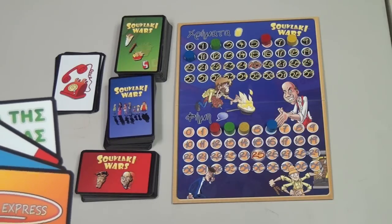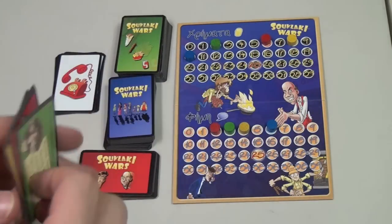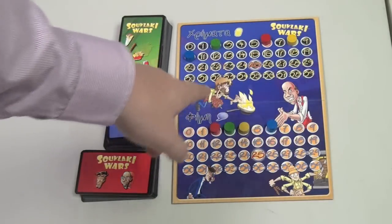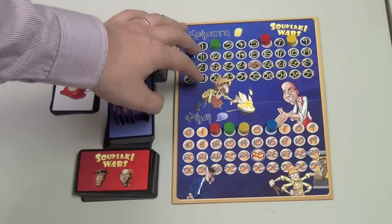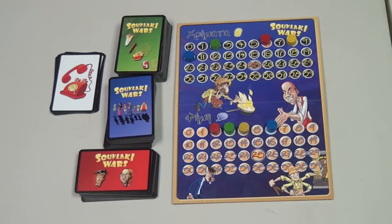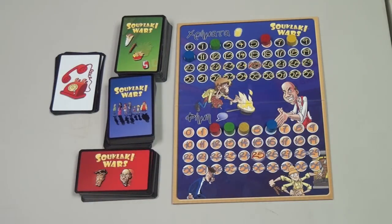At the beginning of the game, each player chooses one of four different restaurants. Each restaurant gives them a different starting position on two tracks: down here is your reputation, and at the top is how much money you have. The game text is in both English and Greek, and you can get the rules in other languages.